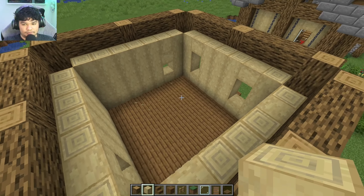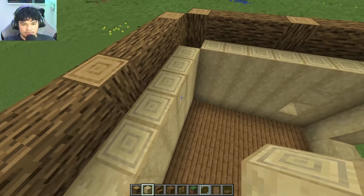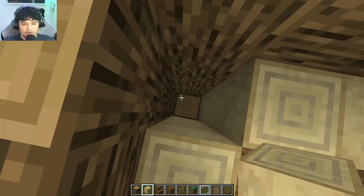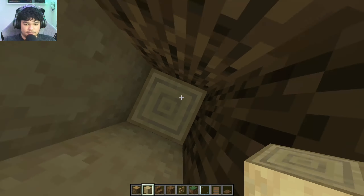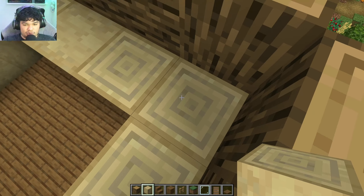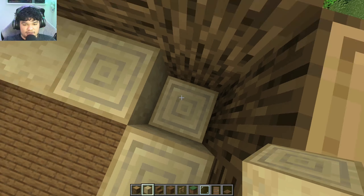I recommend filling up any gaps because there's a chance that a mob will spawn in here in survival. But if you don't want to waste resources, you can just put one block on top and put a torch underneath there.